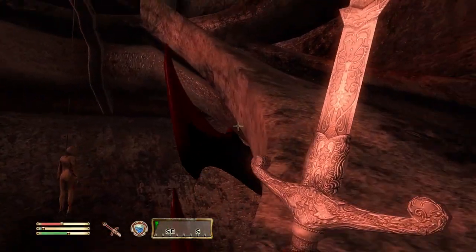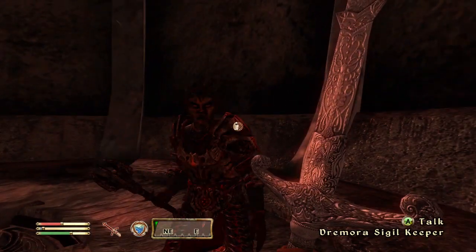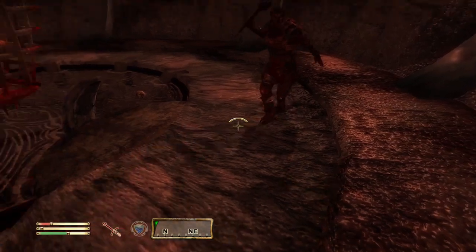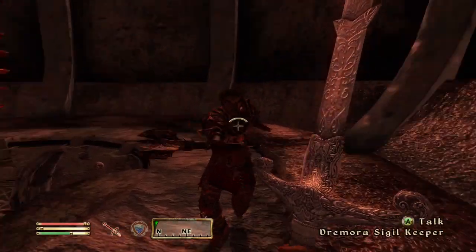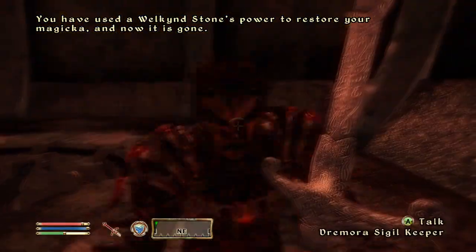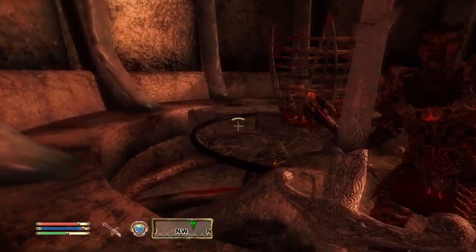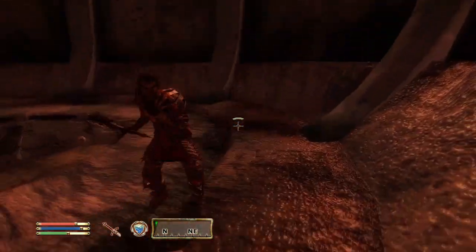Oblivion Gates are different from the caves and forts in that there is no terrain variety in there — there are some cool ones, but not a really big amount of variety. But in the Oblivion Gates, there just isn't that enemy variety that the other caves offer. If you're in a cave, you don't know if you're going to fight undead, necromancers, or anything like that. But in an Oblivion Gate, you know exactly what you're going to fight, and I think that is what makes Oblivion Gates boring.